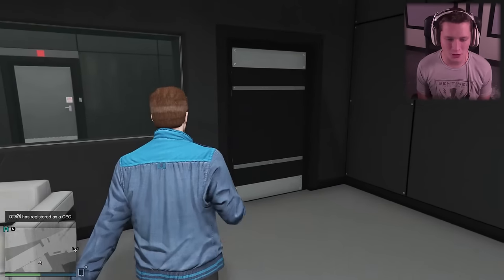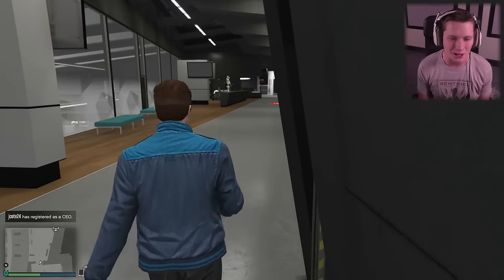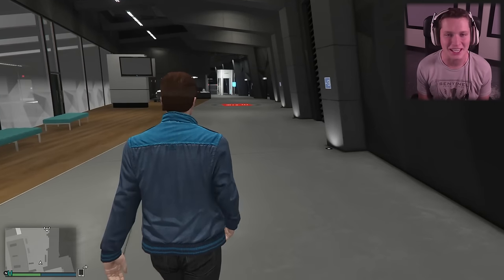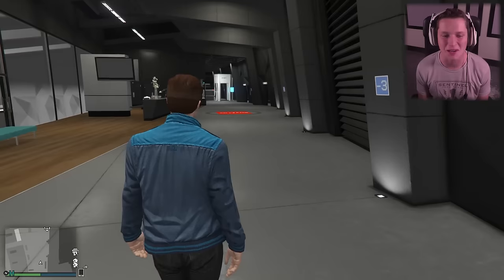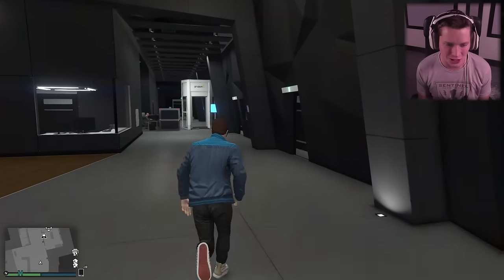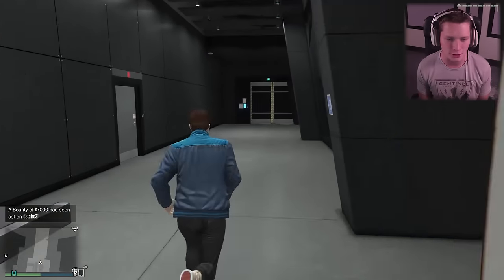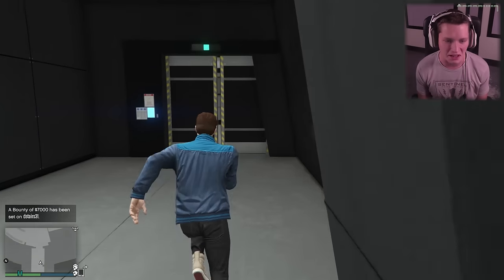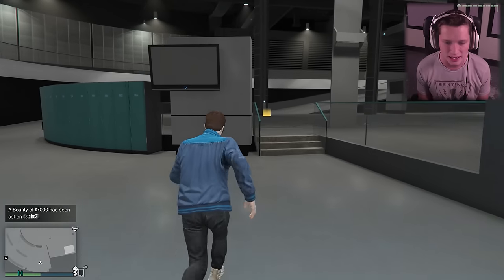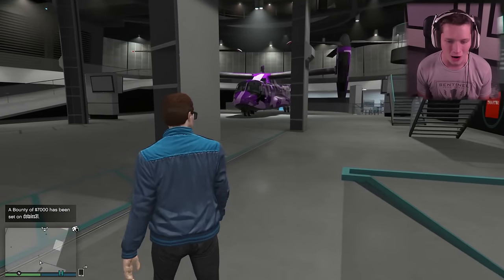What's up guys, welcome back to another episode of GTA Online. We still have so many new vehicles to check out in the Doomsday DLC — I'm like a kid on Christmas, this is so much fun. You guys have really been enjoying the videos. We checked out the jetpack as well as the new Avenger, which is a huge mobile command center in the air. Today we are going to be checking out the flying car.